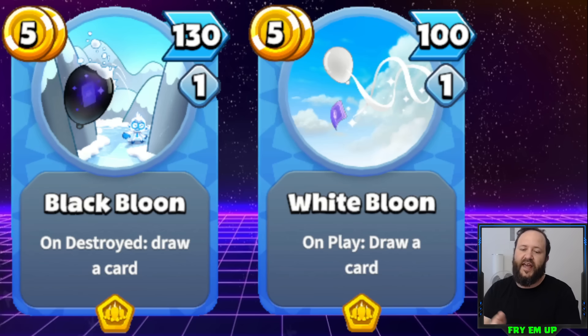If On Destroyed would actually activate when it hits your opponent's face, that would make Black Balloon viable. White Balloon has the advantage of giving you card draw immediately — Black Balloon takes a little bit longer since it only draws when it advances, but in exchange you get 130 damage instead of 100. There's also a use case if your hand is full: White Balloon won't draw you a card, but Black Balloon would let you develop another card like a second Black Balloon since it has two charges.